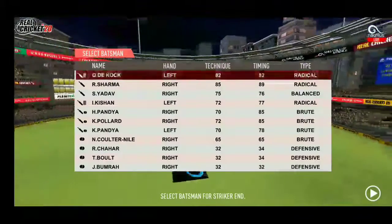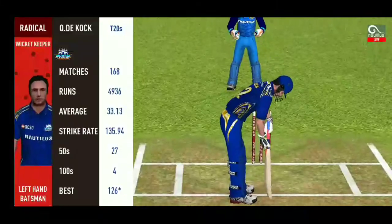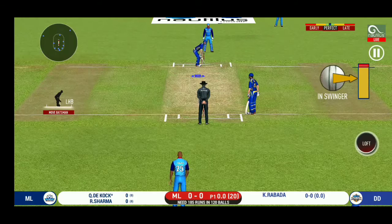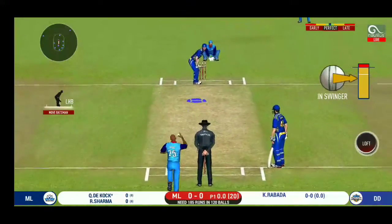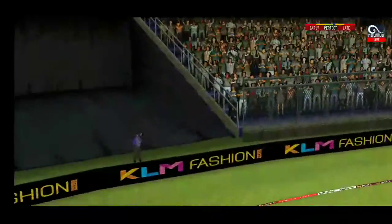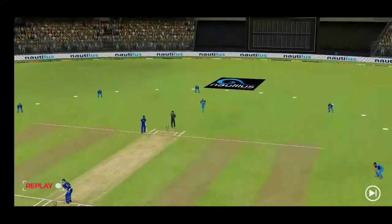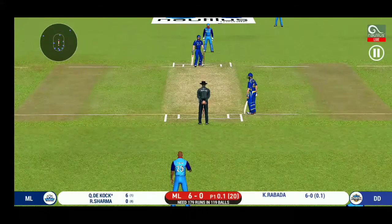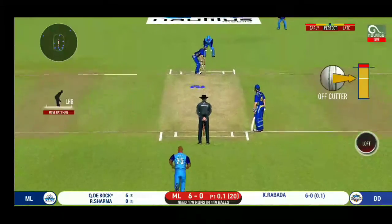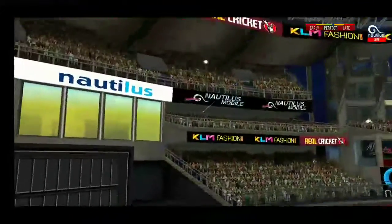Welcome back. The umpires are keeping wickets in hand. Pace bowler into the attack. The bowler will have to be extra careful of the line he bowls to this field. That's six — he picked up the length very early. Another field change. He seems to have carried his form from the last match. Straight up in the air and that's a six.